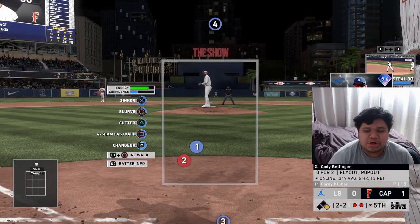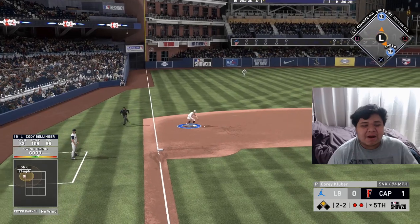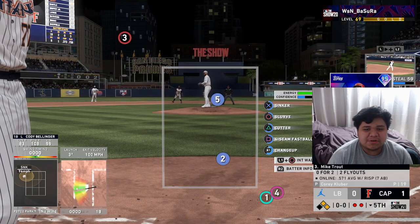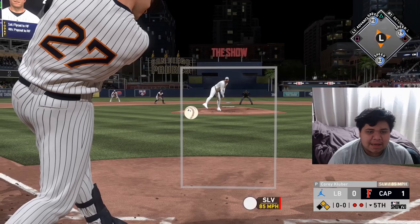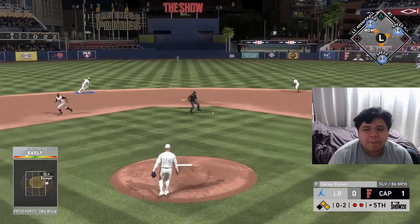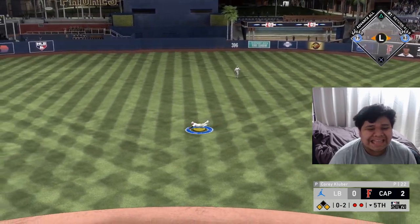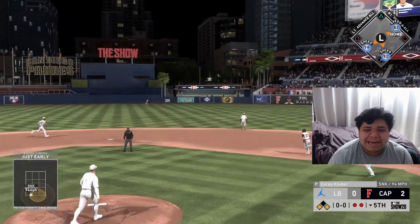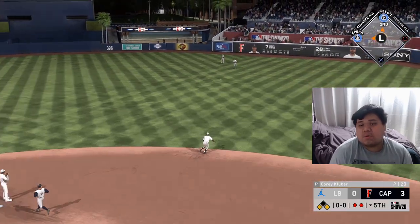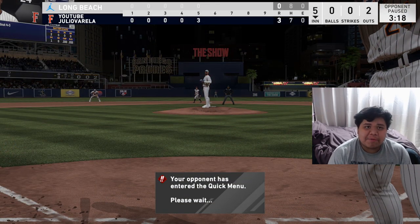We take off with Jackie Robinson at first base, stay fair off the wall, and Correa makes the play — we're safe with runners on first and second. Trout expects a sinker in, gets a slurve blowing in, fouls it off, then hits it up the middle — we score another run and this is now a two-nothing game. Mickey Mantle drills it into the gap, drives in another run, and we have a three-nothing lead.